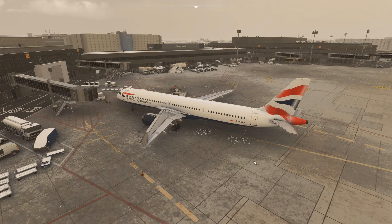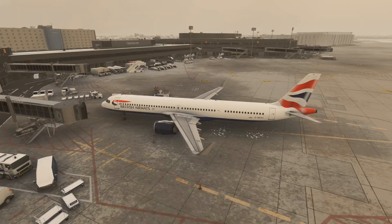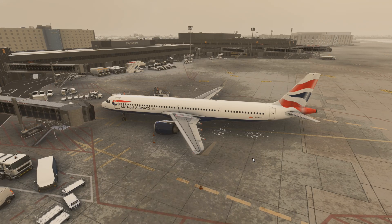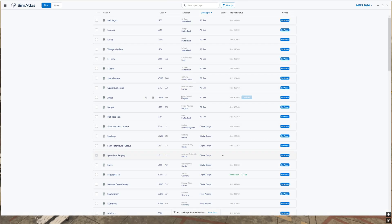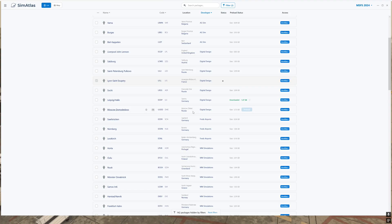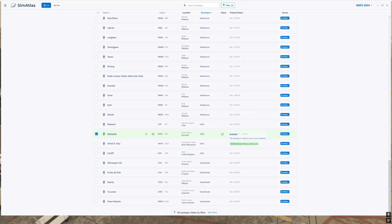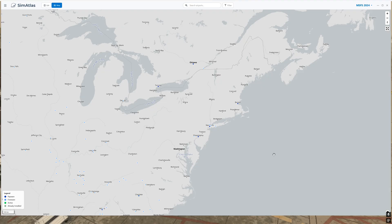Another very cool feature of this app is that for many airports it has associated GSX files, and those are installed automatically without you even noticing. You can see it by going back to the app — for Hannover there is a little tick mark, and if you hover over it it says 'SimAtlas GSX profile installed.' That is a very neat feature indeed.